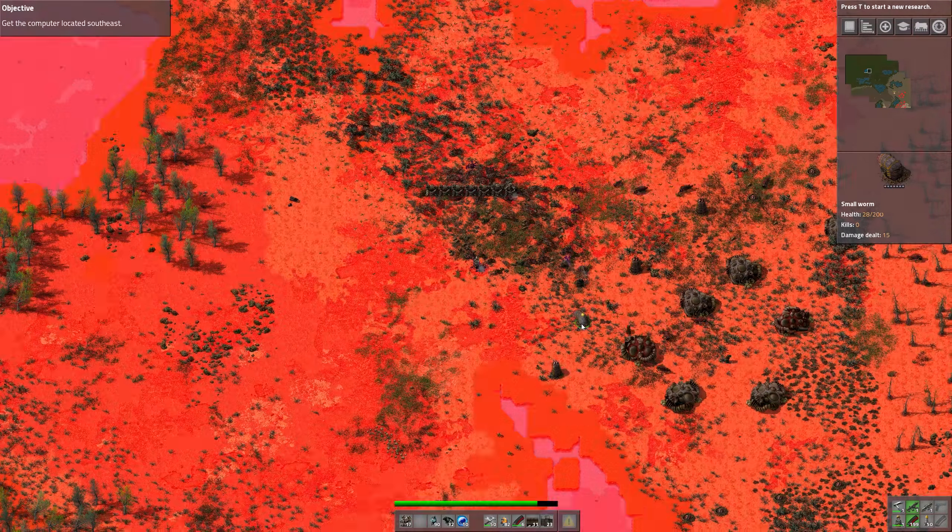Now I can just get those back here and move them forward. Oh, there's a small shipwreck. Phew. Pretty stressful. Let's see how it does.